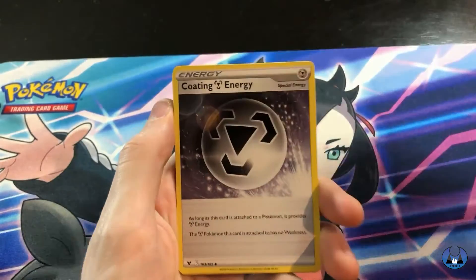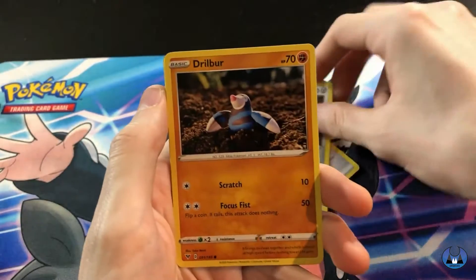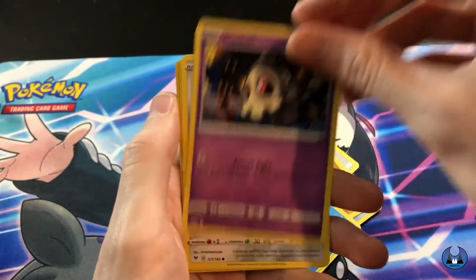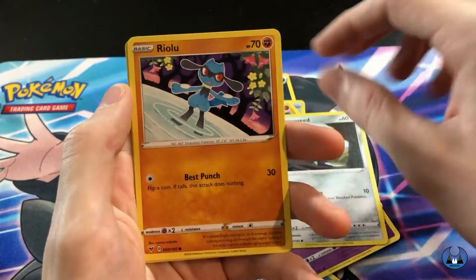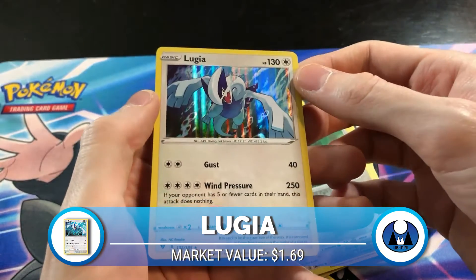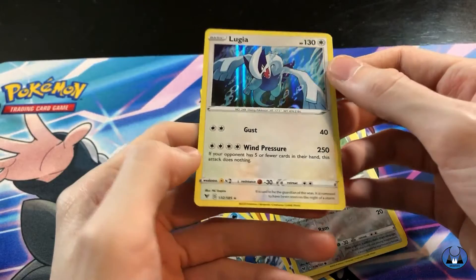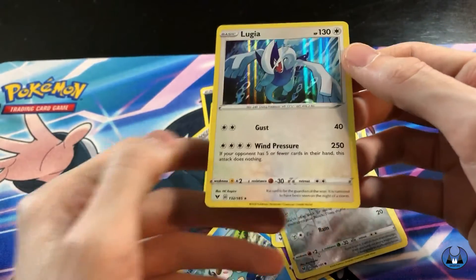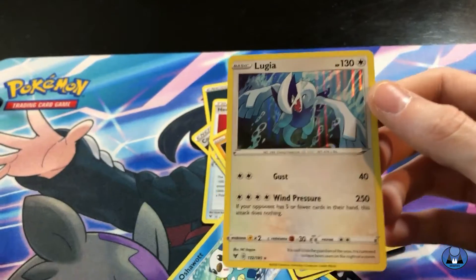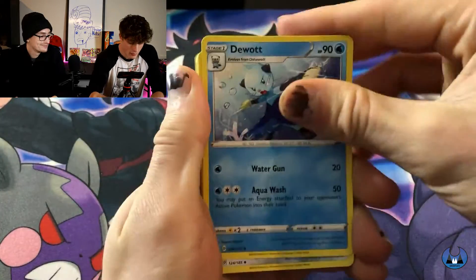Dark Energy, Coding Energy, Hero's Medal, Stunfisk, Drillveil, Oshawott, Dusknoir, Ferroseed, Riolu, Beldum, Lugia — holographic Lugia! So nice. I think I'm finally catching up to you. I love how many Legendaries there are in this set. That is such a nice card.